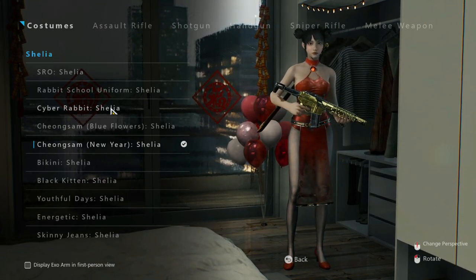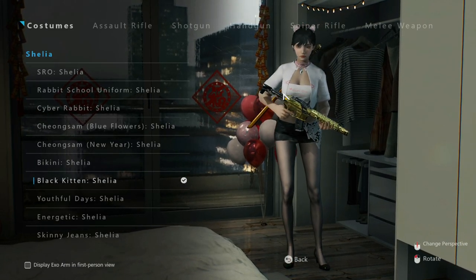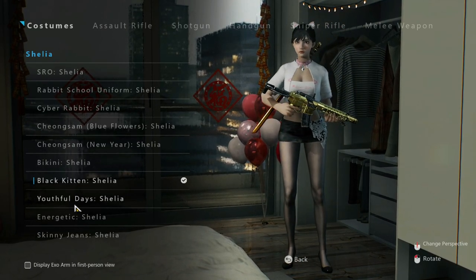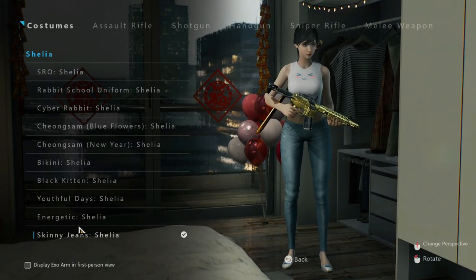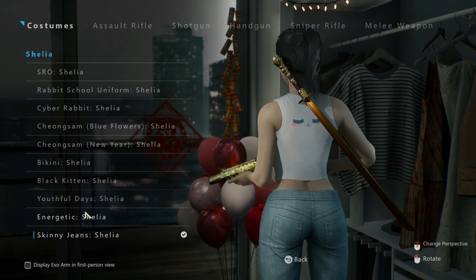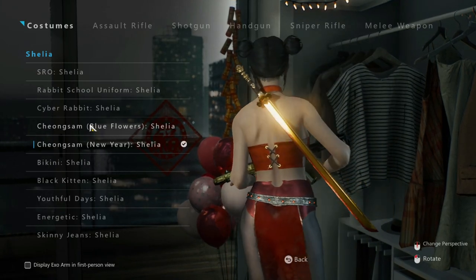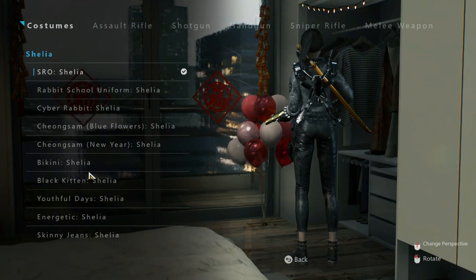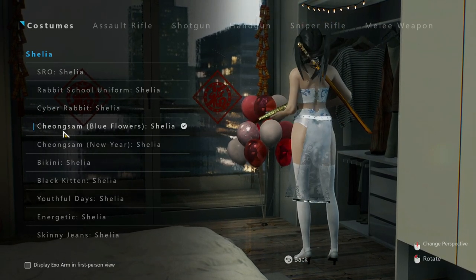And of course we can zoom in and zoom out. This is interesting — Black Kitten. So yeah, beautiful days. Energetic and skinny jeans. Where did I see the thingy?